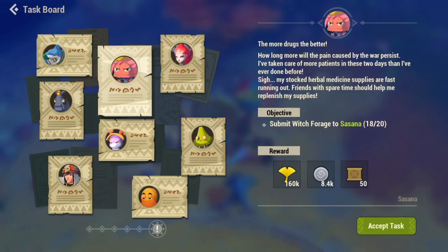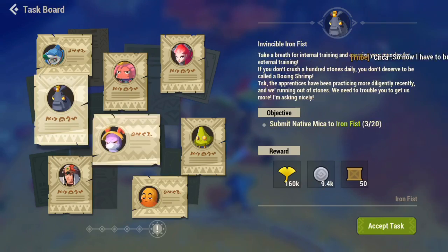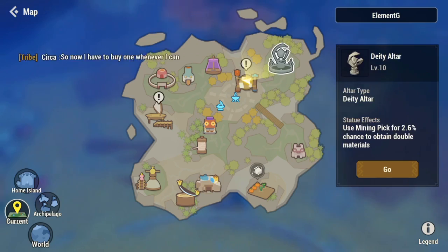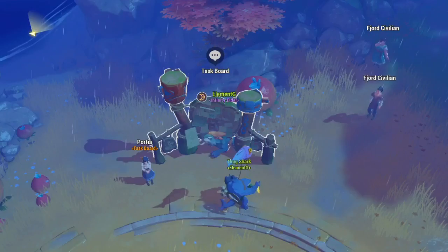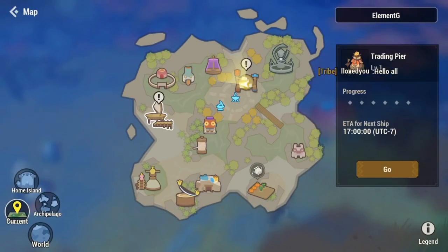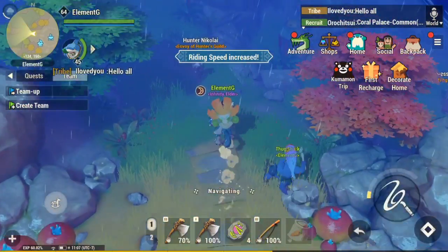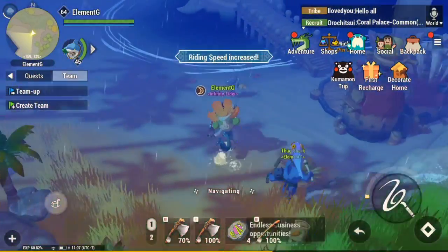Another way you can make some coin is by doing the daily tasks — the board tasks. Those actually give you about ninety to one hundred thousand coin every day. Doing those board tasks is pretty good and pretty rewarding, and they're pretty easy — they only take about five to ten minutes to complete everything including the grand task.